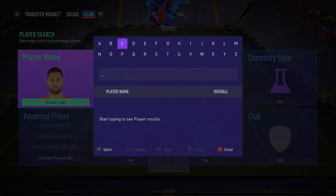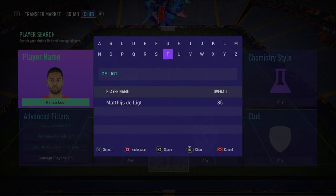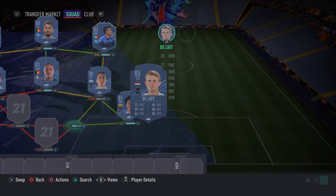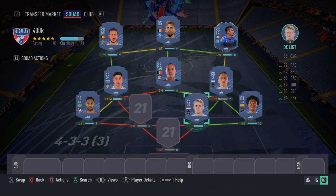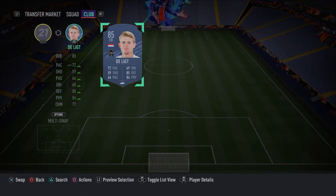In the right center back spot we have Matthijs de Ligt — one of my favorite center backs in the game. He's not the fastest — 68 acceleration, 75 sprint speed — but his strength is fantastic, and I've noticed that strength is more important for center backs this FIFA. His defensive awareness, standing tackle, slide tackle, and interceptions are all excellent. In-game he just feels incredibly overpowered. A fantastic player to use and I highly recommend him.